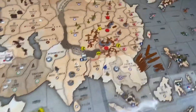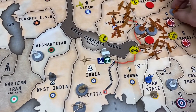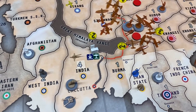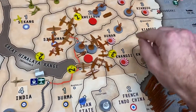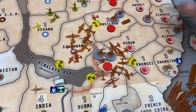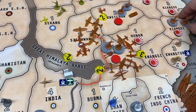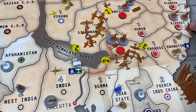Now for non-combat moves. The two remaining infantry in Hunan are going to move to Kiongzi. The four infantry left behind in Anway will move into Kiongzi as well. The two bombers that airdropped into Yunnan will move to Kiongzi.